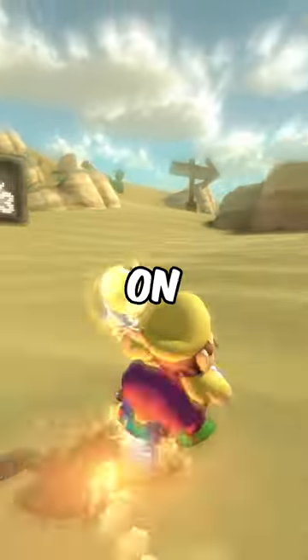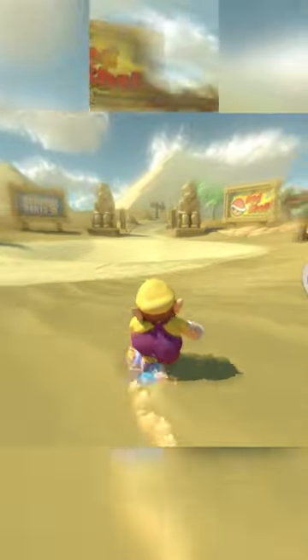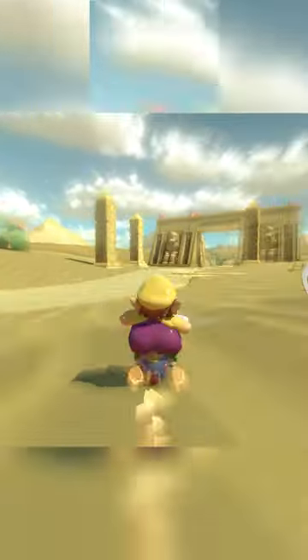These are all the shortcuts you need to know on Dry Dry Desert. You can cut off this entire turn with a minimum of 2 Mushrooms. The ending shortcut can be done with a minimum of 1 Mushroom.